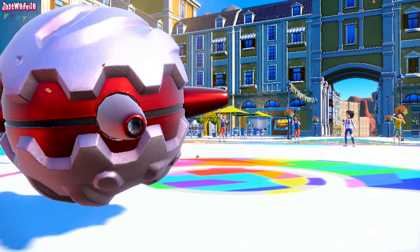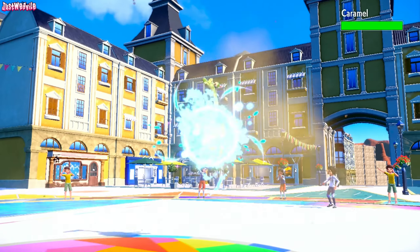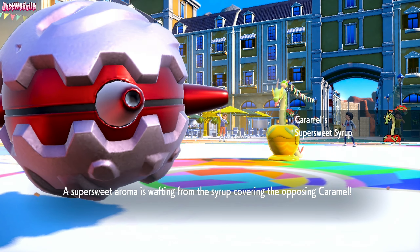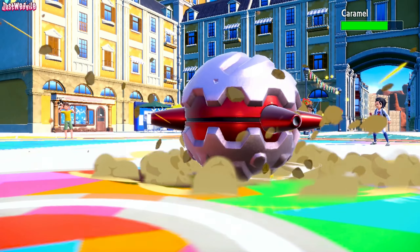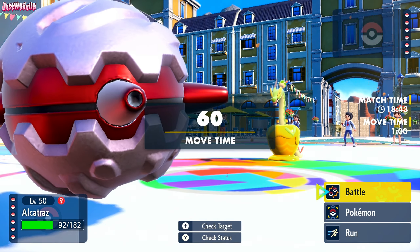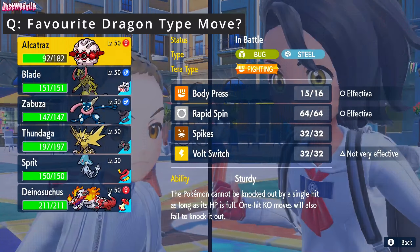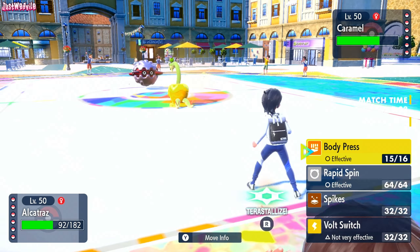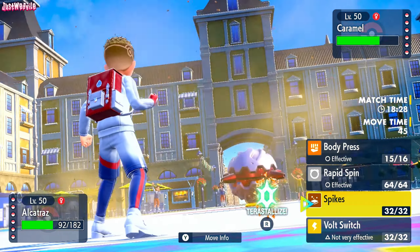Caramel — that's going to be the Hydrapple. Hydrapple comes in, looking amazing. It's got the Super Sweet Syrup ability, which lowers our evasiveness. We go for a Body Press — does no damage. They are going to get buffed by the Sandstorm, and there's no Leftovers, so that's interesting. I'm wondering what this thing is going to do. They probably go for Earth Power here, so I think what I might do is get up a layer of Spikes. That way we break that Donphan Sturdy if we need to.